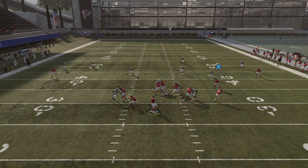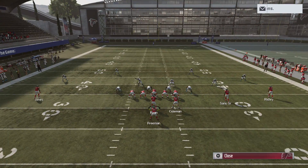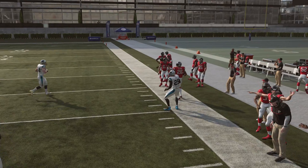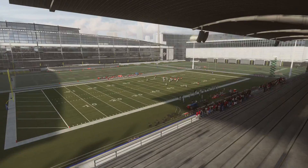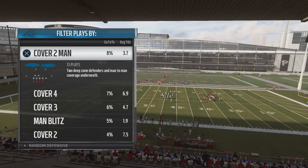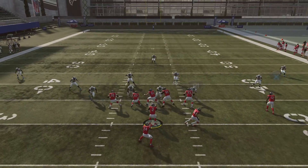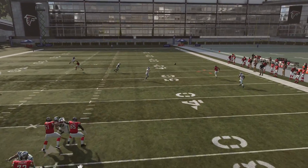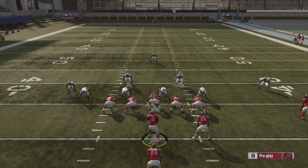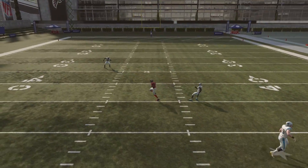You can block the tailback to give yourself more time in the pocket. Any Cover 3 is going to leave the fullback wide open because they're going to match and leave that fullback open. Now versus Cover 3 with Hard Flats, the only difference is you just have to wait until the running back clears the hard flat and he's still going to be wide open down the sideline, because the cornerback is going to match and run with the ball, leaving the fullback wide open.